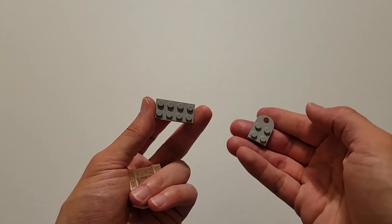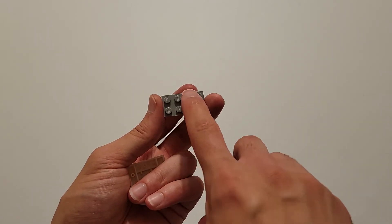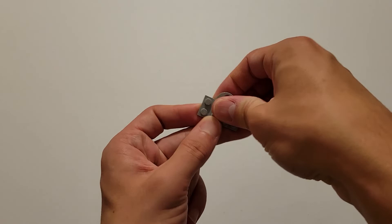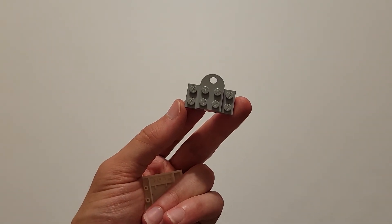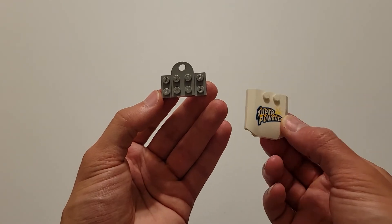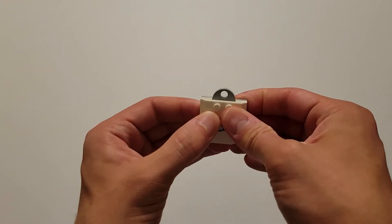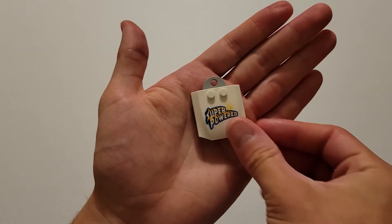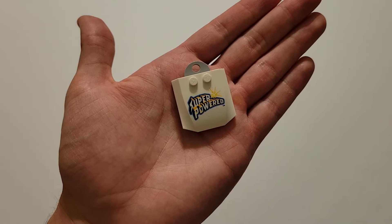To build them, the first thing you're going to do is put this 2x2 brick with the arch on it onto these four studs right here, just like that. And then you are going to take this plate and just insert it right on here like that. This is now your completed coach pin, and it should look just like this.